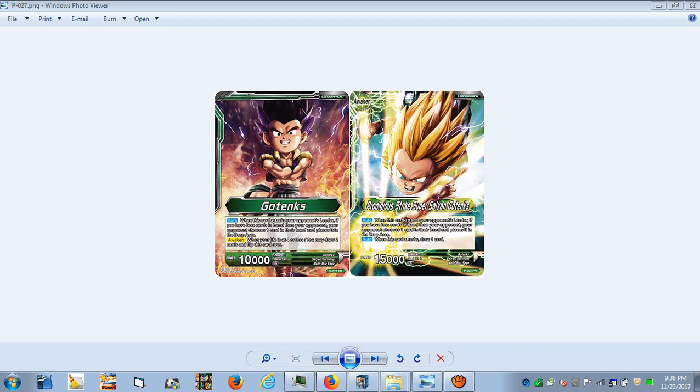On the awakened side, there's an auto ability: when this card attacks your opponent's leader, if you have less cards than your opponent, your opponent chooses one card from their hand and places it into the drop area. The second auto ability is: when this card attacks, draw one card. So both sides have the same discard effect, except when awakened you also get to draw a card in the process.